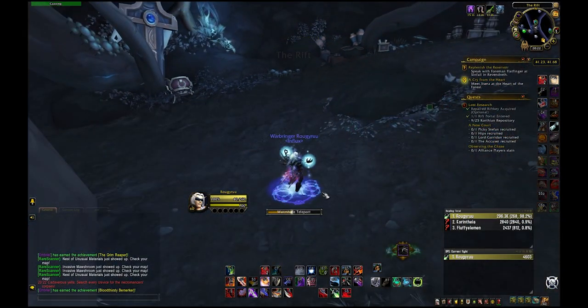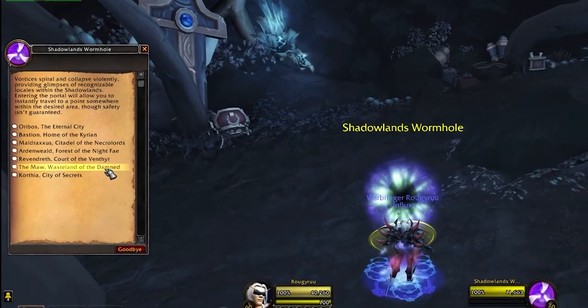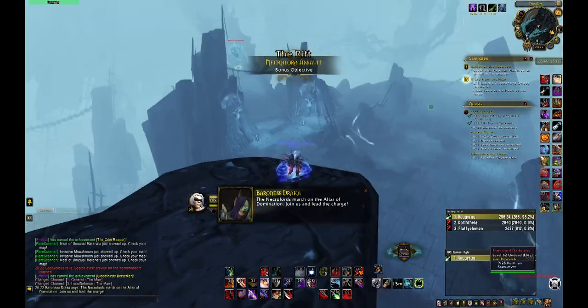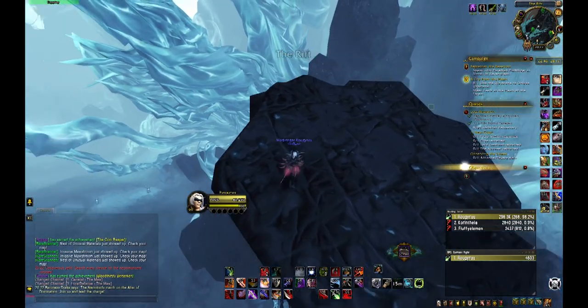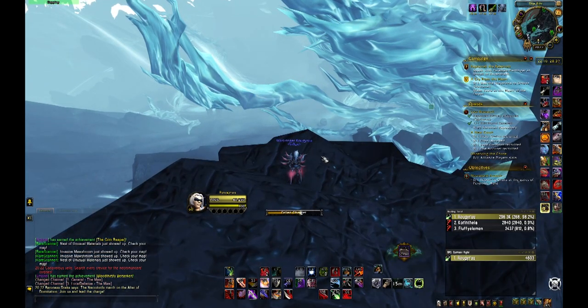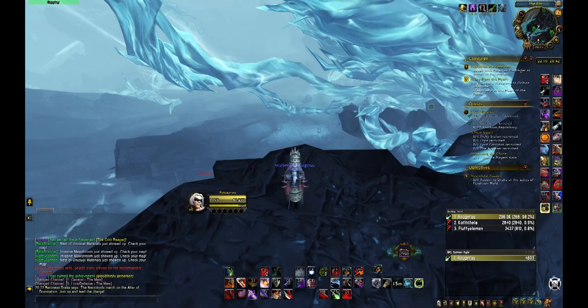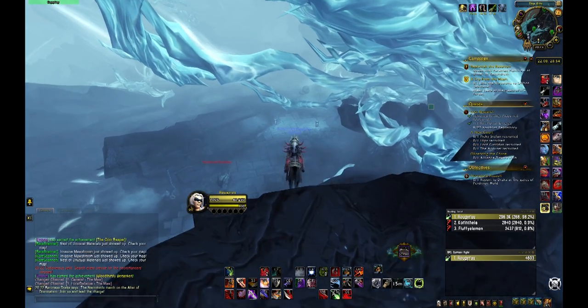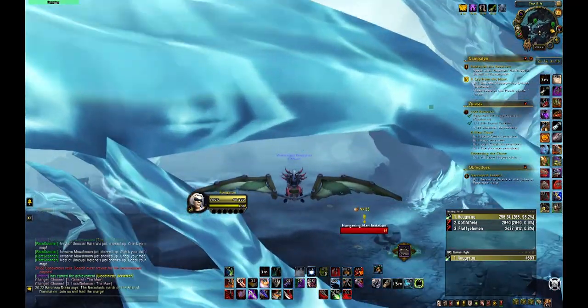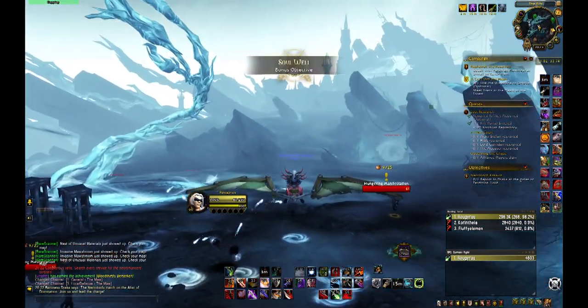You enter the rift, use your toy, and select to go to the Maw with 'Land of the Damned.' Once you're here, turn around and go this way — you always want to face this direction. Then jump here, which is why you need the Goblin Glider Kit, because you're gonna glide down like this.